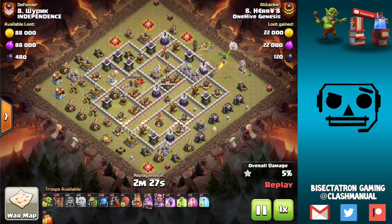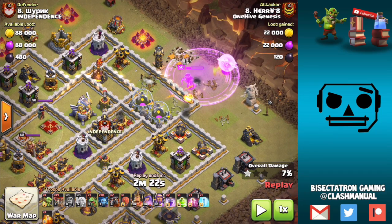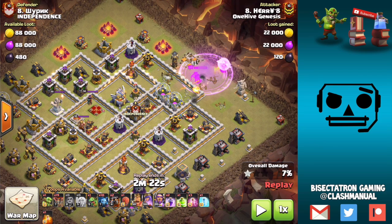This one was actually the use of the jump spell. If you look at the base, you have the town hall on the Queen side, where she's coming from. So you can't use the wall wrecker obviously.